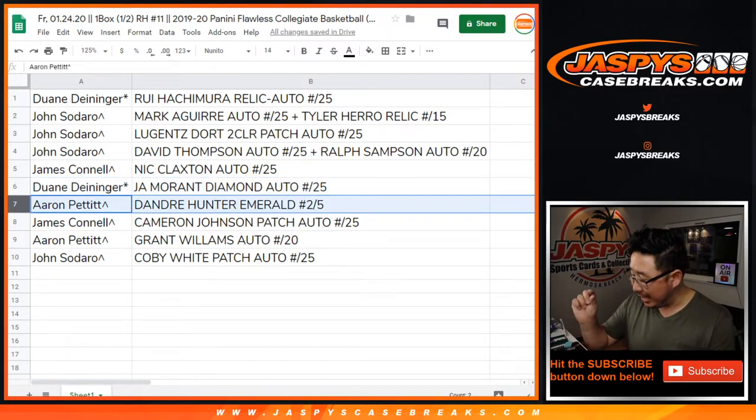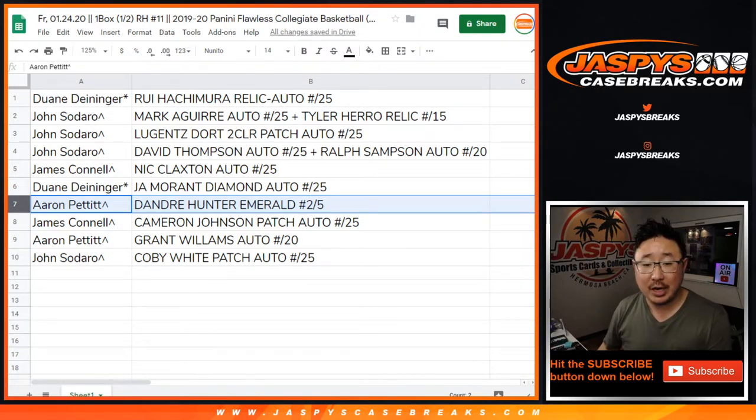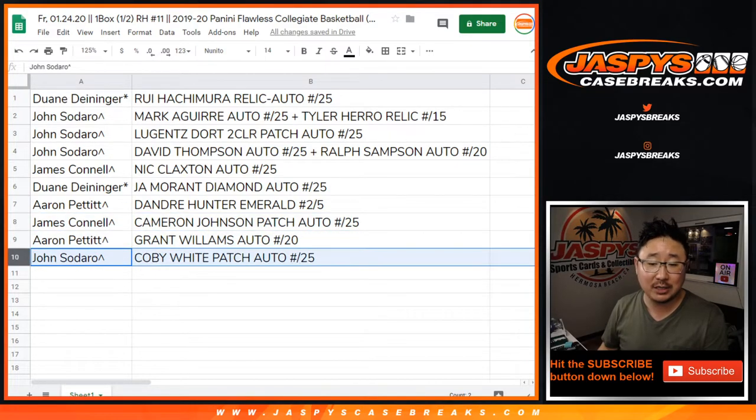Aaron Pettit with the DeAndre Hunter Emerald gem, two out of five — all aboard the Big Hit Express, whoop whoop. James Connell, you've got the Cam Johnson patch auto to 25. Aaron Pettit with the Grant Williams autograph to 20. And John Zadar with the Coby White patch auto to 25.